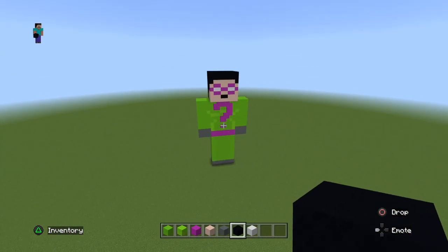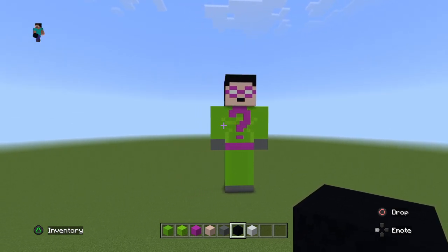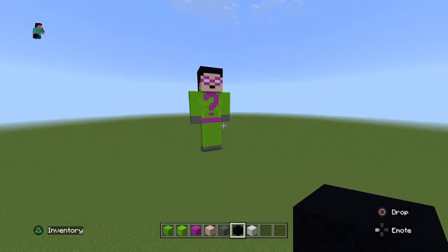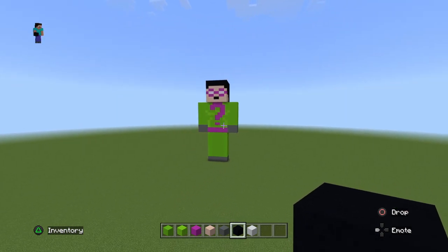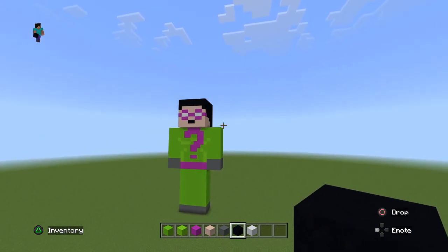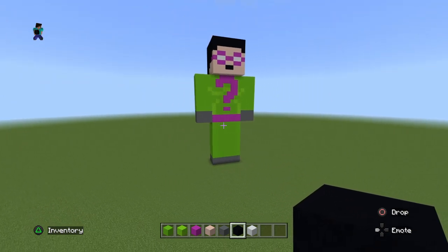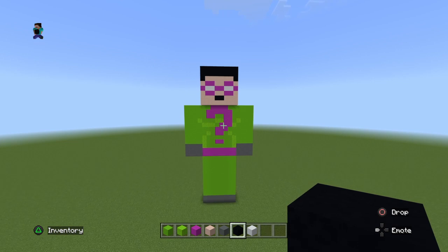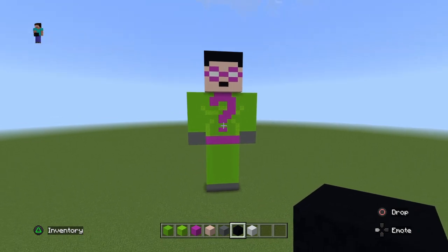And there you have it — there is the Riddler from Lego Batman 1 completely done! I know it's plain and not that detailed, but that's the best I can do at the moment unless we get a darker green. Hopefully you enjoyed this — leave a like and subscribe. I'll be doing more of these including all the Robin suits and Batman suits from the first game and possibly the second game. Comment down who you want me to do next, and thank you for watching and goodbye.